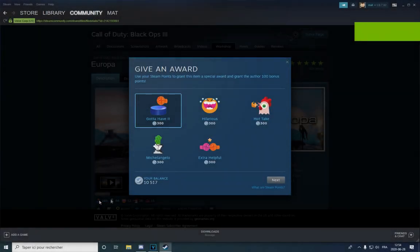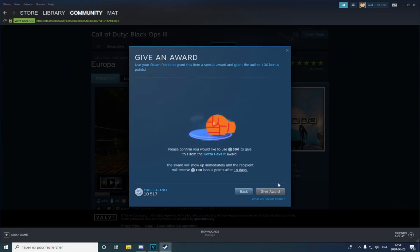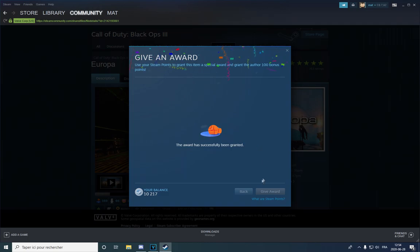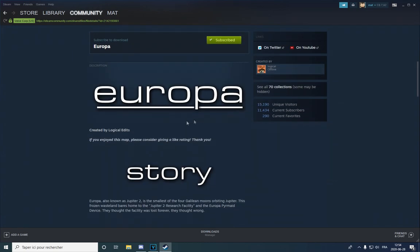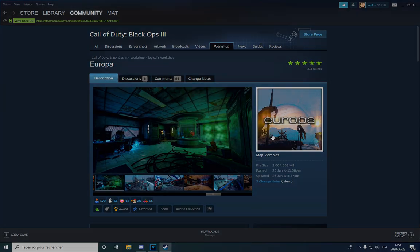What's up peeps, this is Matt and in today's video we're gonna be doing a guide on Rwappa, which is a map made by Logicaledits that just came out on the workshop. It's insane, it's very very good, you guys should definitely check it out. This guide will cover almost everything that's not glitchy right now, so let's get right on with the guide.